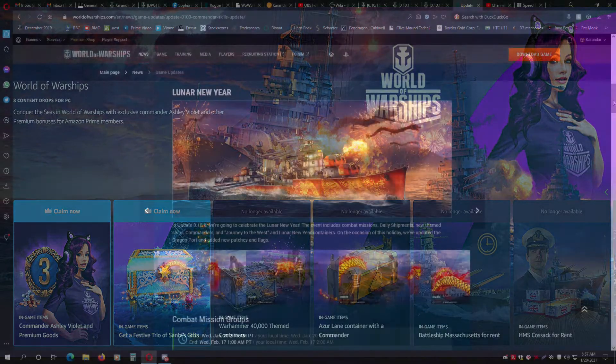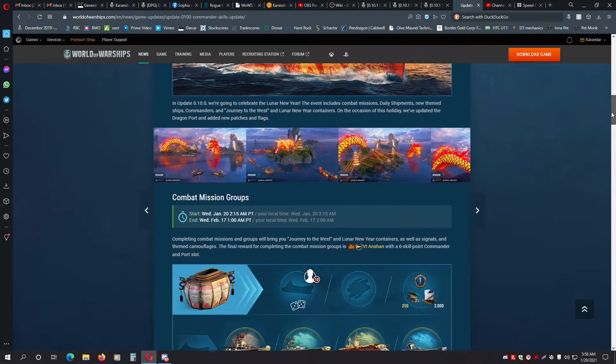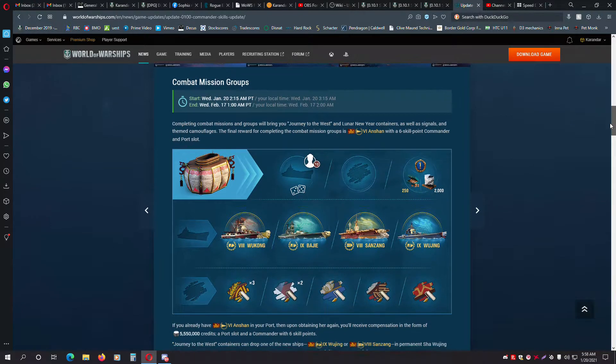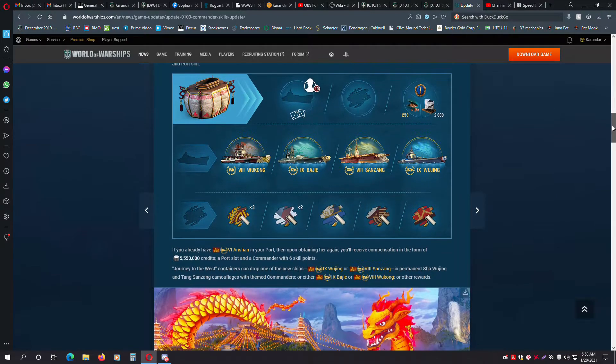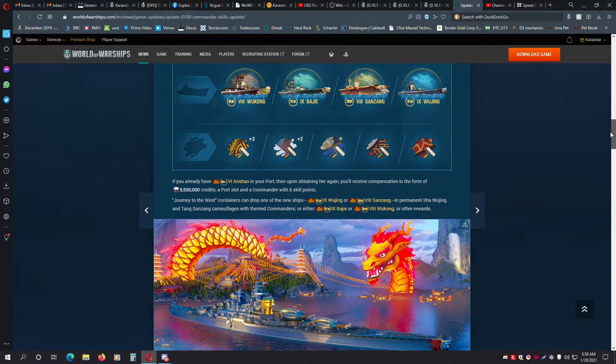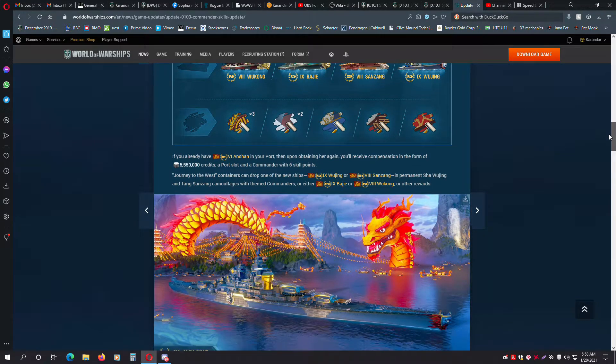The Lunar New Year's event runs through the entire update. Scrolling through here, we can see more of the details regarding the container contents. First, the Journey to the West, where you receive consumables and have a small chance at one of four premium ships: Tier VIII Cruiser Wukong, Tier IX Battleships Baiji and Wujang, and Tier VIII Carrier San Zhang.